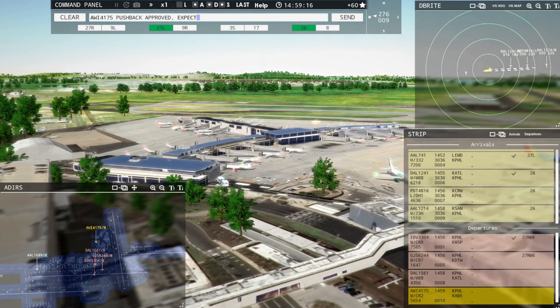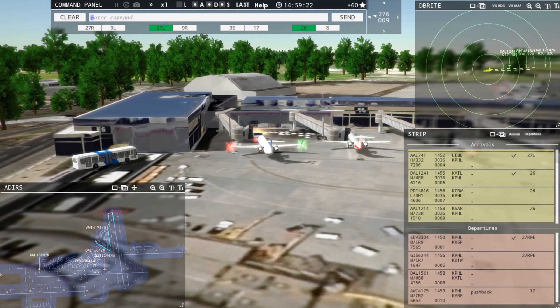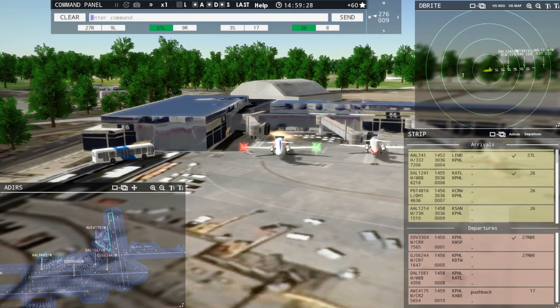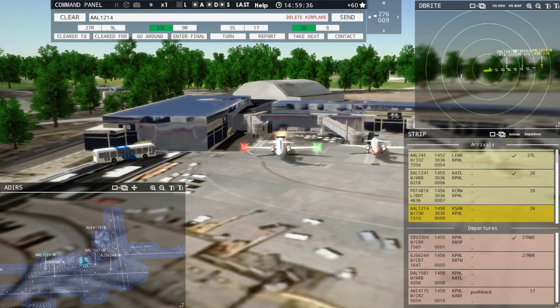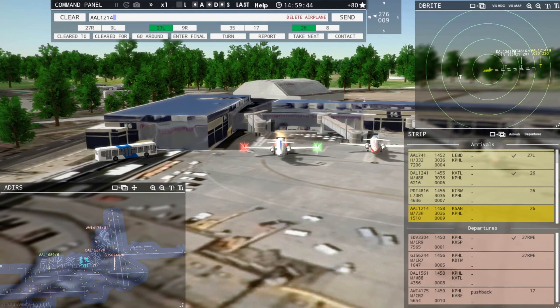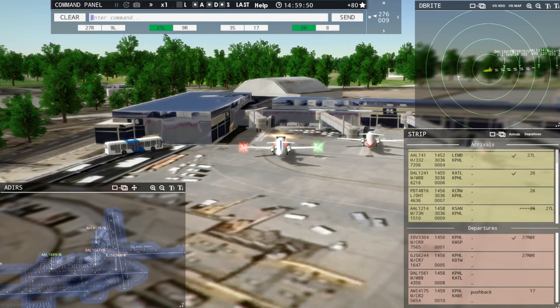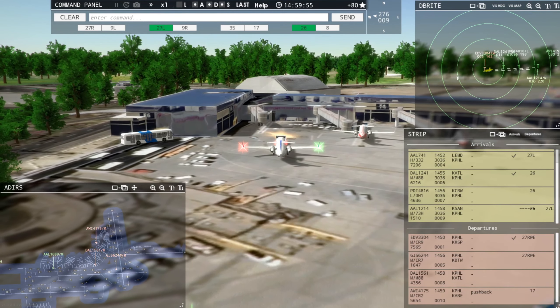I already see something here — this American that is 18 miles out is coming in on 26, which is a pretty short runway. I think we're going to divert him over to 27 left. American 1214, enter final runway 27 left. Not comfortable having him come in on 26.